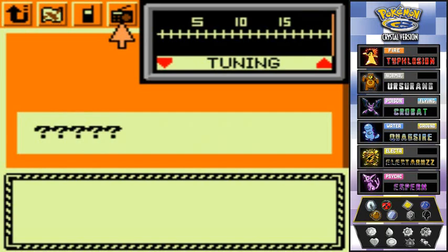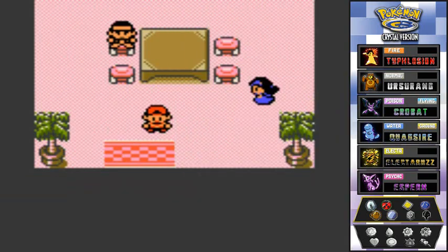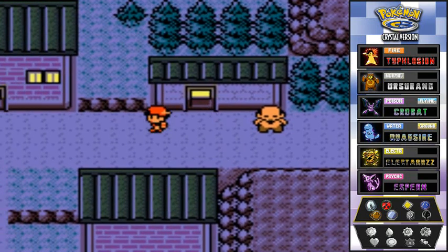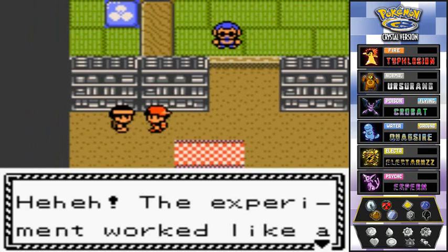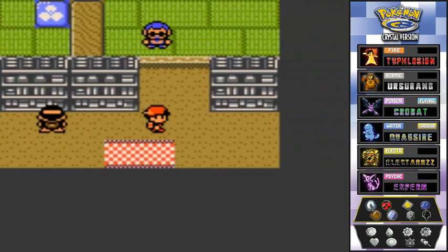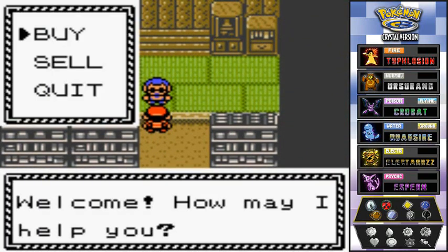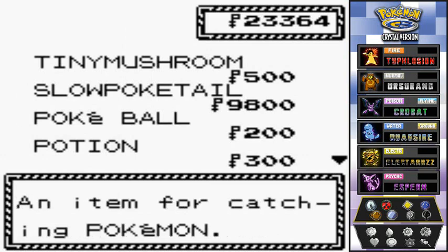If you go to the very last station on your radio, you'll hear a strange odd signal. Let's head up north — you can find different kinds of Pokemon around here. An NPC says only people headed up to Lake of Rage have been through here lately. And here we are at Route 43.